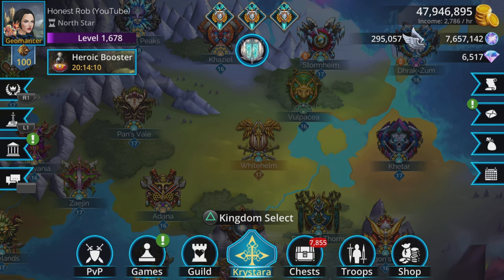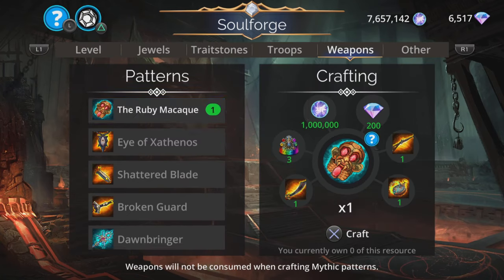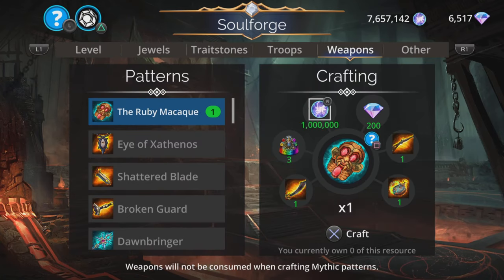Hi, I'm Rob and this is a Heads Up alert. There's a really cool weapon in the Soul Forge — a new weapon is available that appeared this morning: the Ruby Macaque.